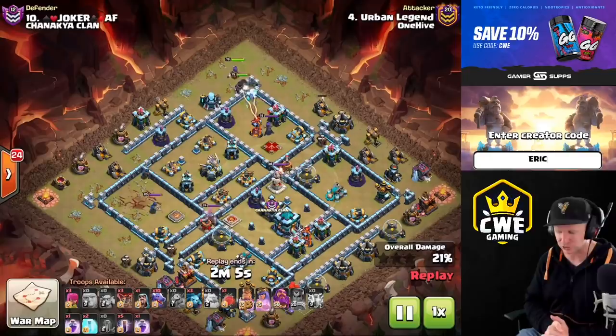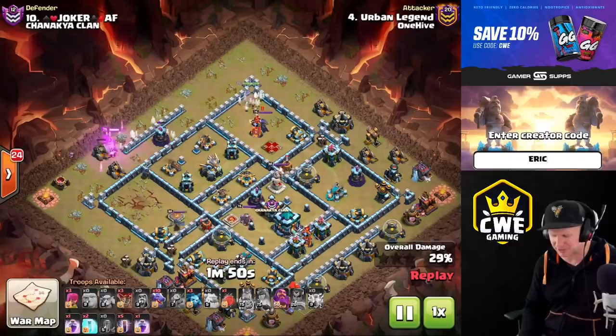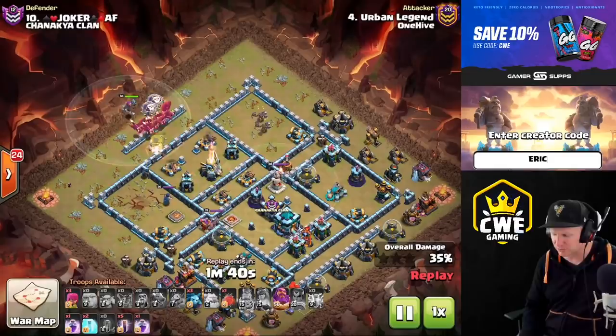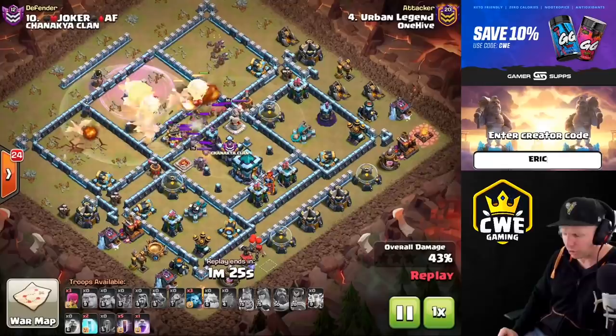Make sure the Royal Champion goes to the targets you're actually trying to hit with the shield that you already zapped - especially the infernos when it's a single inferno. The queen and king come in with an ice golem on the other side and get about the same value as the Royal Champion, clearing a lot of trash on the outside. The dragons are coming in right over his head. He drops in a couple balloons to catch some skeleton traps in front of the dragons.